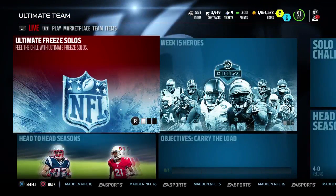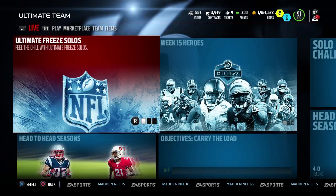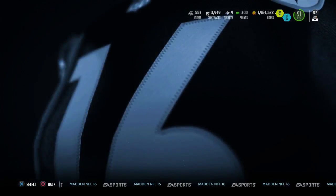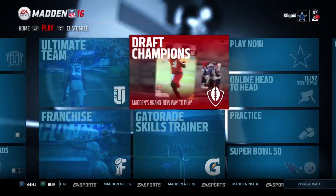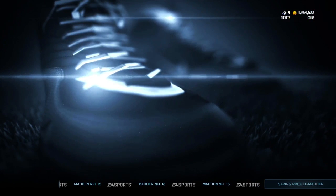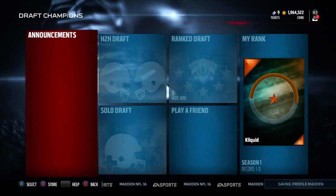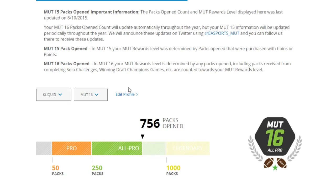What we're going to do is close out of Ultimate Team and open up Draft Champions. I'm going to show you guys what I'm currently sitting at — this is my account, logged in as Clickwood. Looking at my MUTT 16 stats, I've opened up 756 packs as of this video.